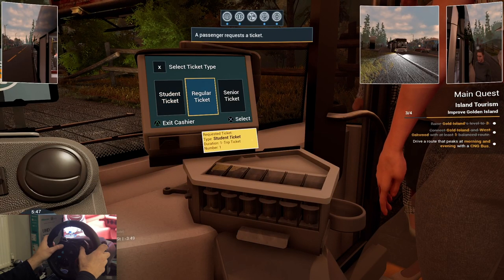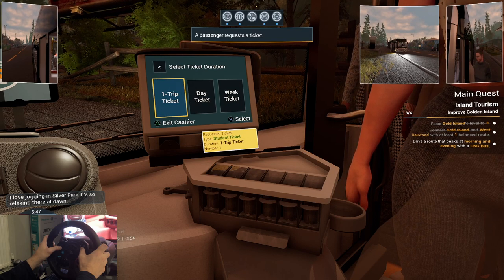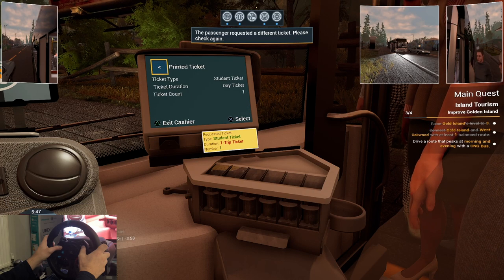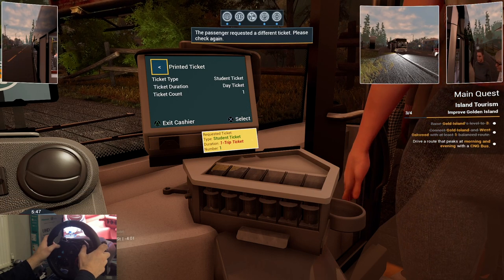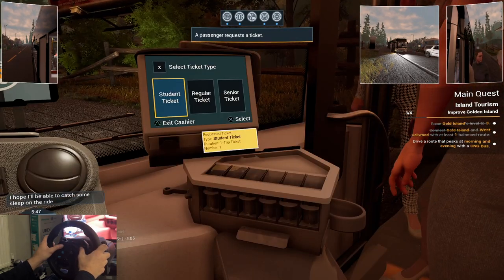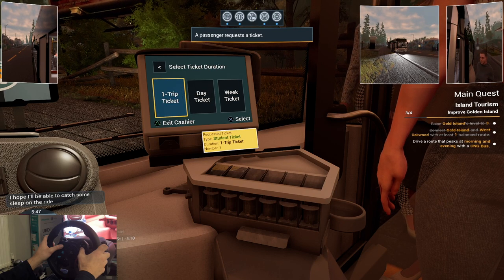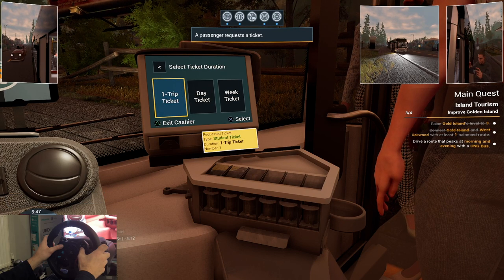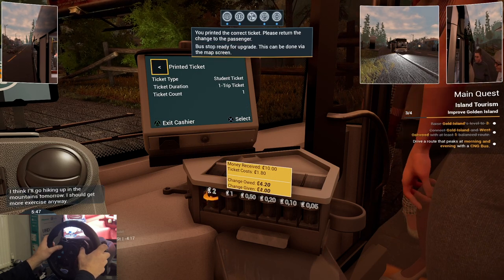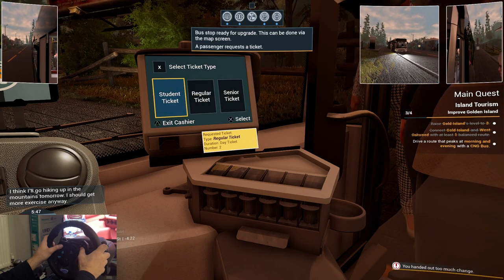Wrong, wrong way. Student. Oh my god. Student, one trip. Oh man, this is going to be bad. Okay, one second. So, student, one trip ticket. Print. I mean, I already start to get frustrated about this.